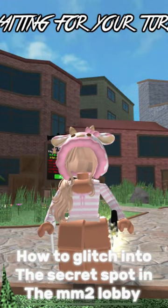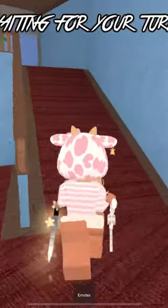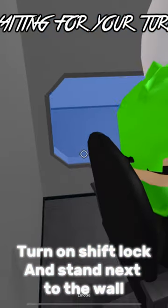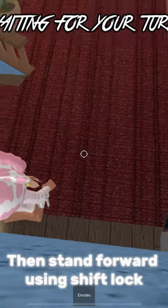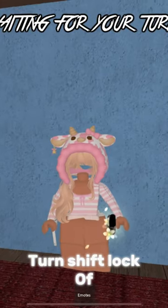How to glitch into the secret spot in the MM2 lobby. First, go to the secret spot, turn on shift lock, and stand next to the wall. Then stand forward using shift lock, and turn shift lock off.